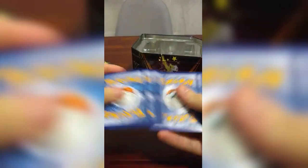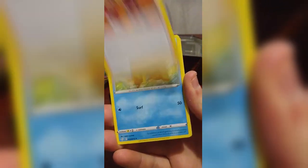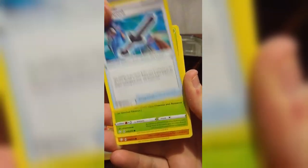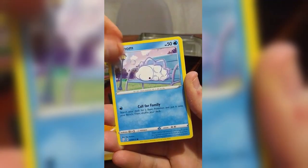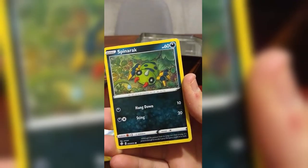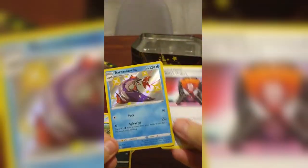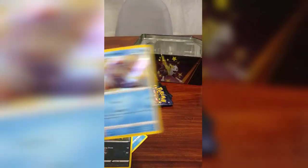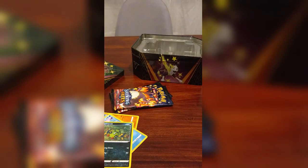Pack number five from our tin. I told you that was a good one — I said it was heavy. Water energy. Jim Traynor. Plotel. Rusted Sword — nice competitive card. Rowlet. Snom. Grookey. Spinarak. Barascuda is the shiny, and we got a Boss's Orders as well. Nice little Barascuda with that spiral jet attack doing 130 for two — a little conditional, but not too bad.